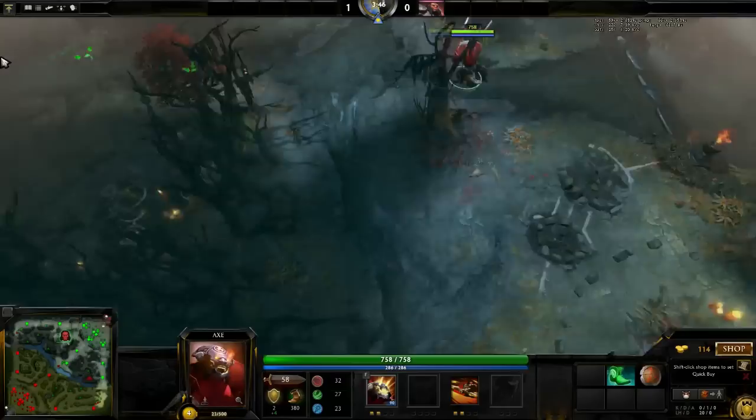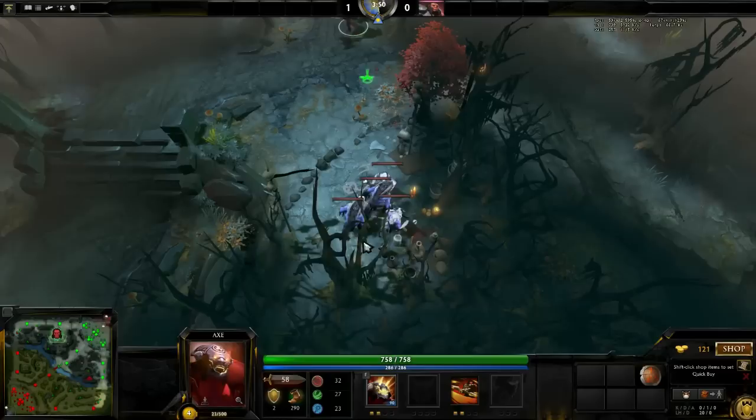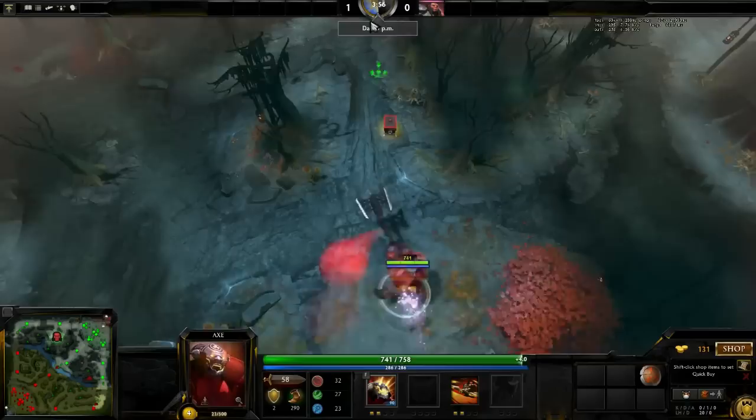I choose to beef up the medium camp instead because I am seeking a fast level 5. This actually turns out to be more efficient than stacking the large camp and farming it all later.